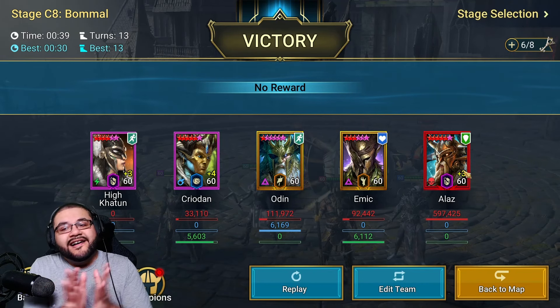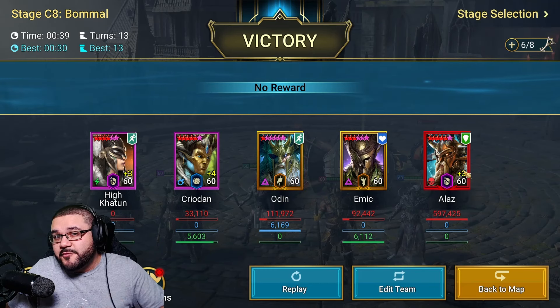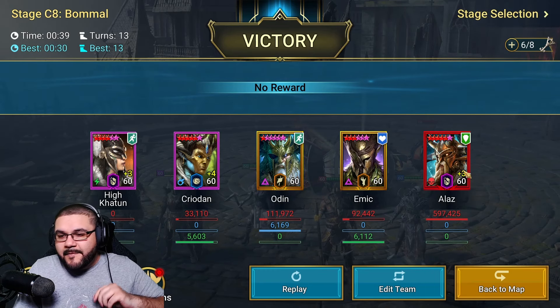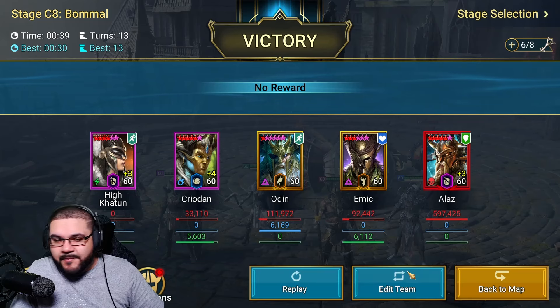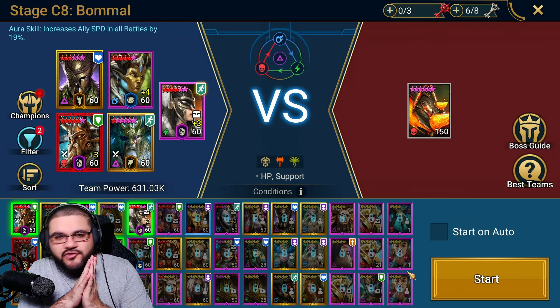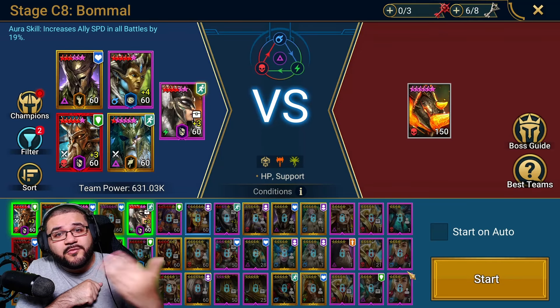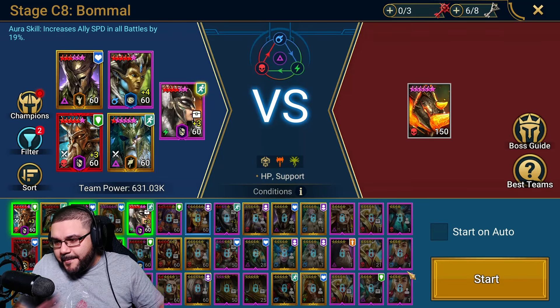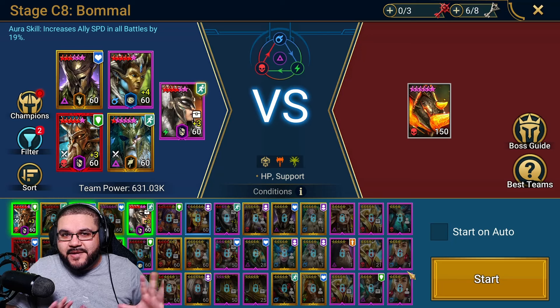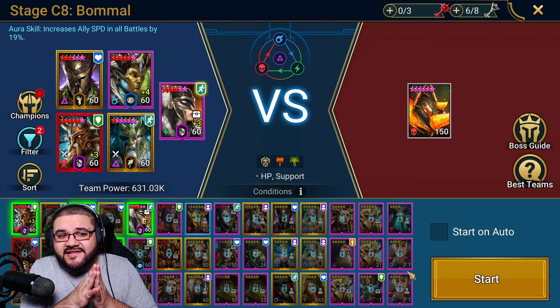Basically I'm just brute forcing and doing as much damage as I can. Alaz is my nuker in this particular regard — it could be anybody as long as they have a decent amount of damage multipliers and damage output. His build is pretty nice because he's empowered and highly blessed, but the key is you just want damage, and you want to be faster than the boss so you can get ahead of him. The faster you go, the more turns you get. But that's just my brute force attempt — now let me show you a more methodical approach.